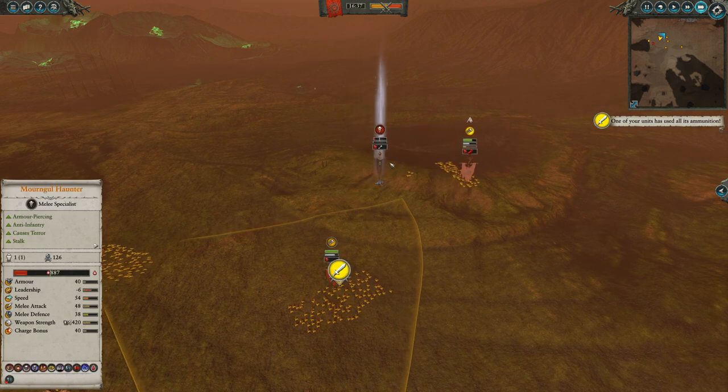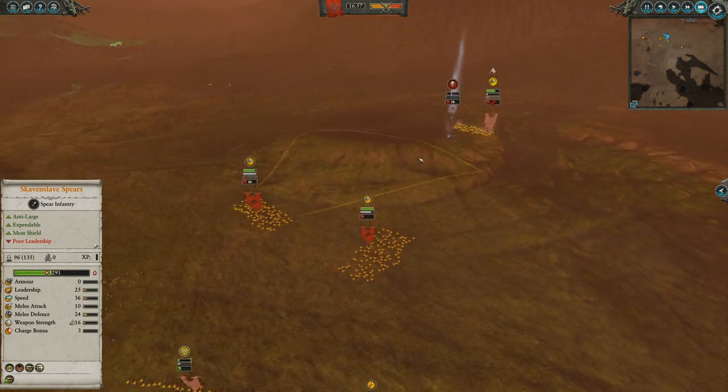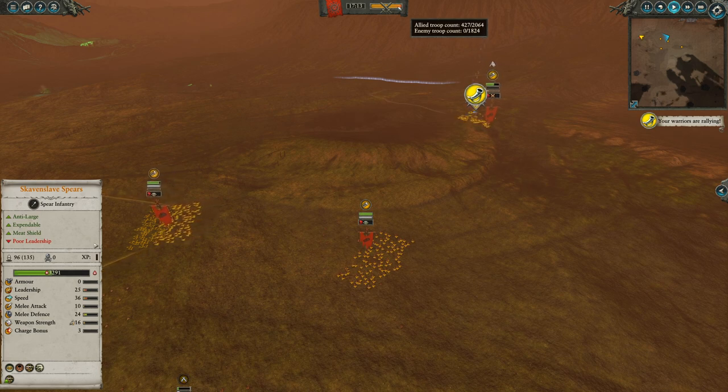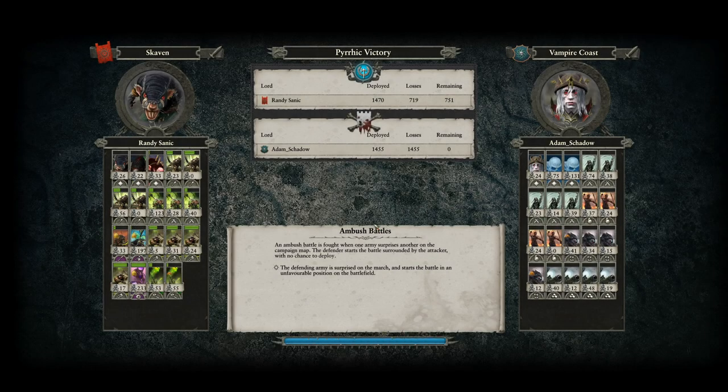The speed differential is just enough that the Mourn Ghoul can't stay consistently in melee. Have you ever seen Skaven Slave Slingers carry a game? They carry the game here. This Mourn Ghoul Haunter is crumbling — the only unit on the Vampire Coast roster — and we're just barely hitting army losses. He was crumbling for a good 10 seconds before it triggered army losses, which seems strange. If there's one unit left with broken leadership, that should be battle over, but the undead crumbling mechanic works differently.